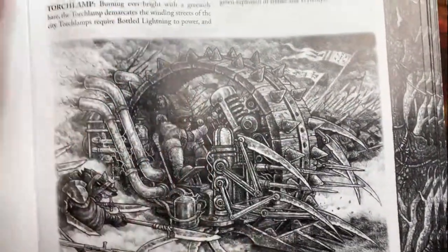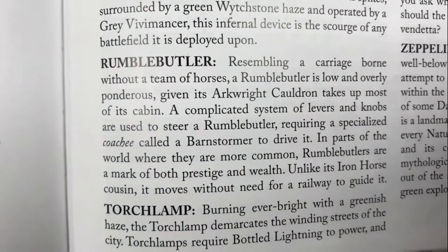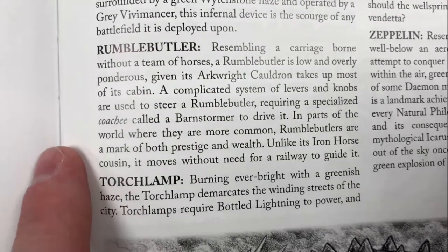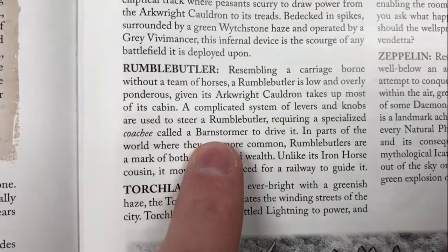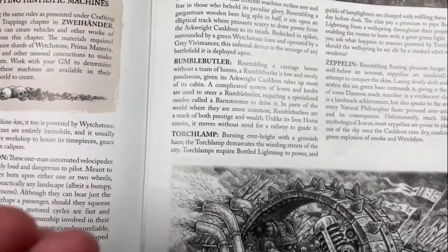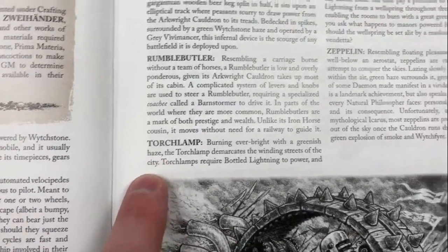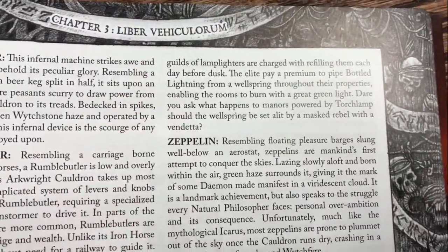We've got a Grey Vivomancer from our previous video actually piloting the Kugelpanzer, with some Skrzak in the background. The next fantastic vehicle is a Rumble Butler - basically a horseless carriage. We heard before about the profession called the Barnstormer; Barnstormers are really good at driving these crazy vehicles. Along with that, we have fantastic machines like torch lamps - gas lights that burn with Bottled Lightning.